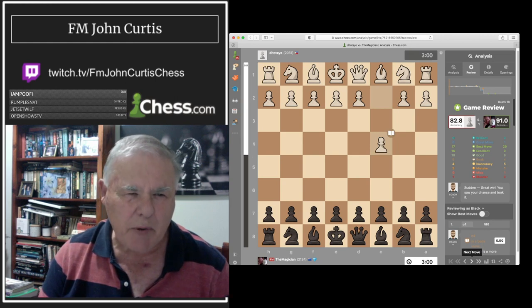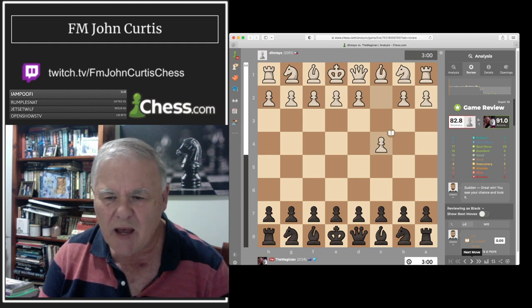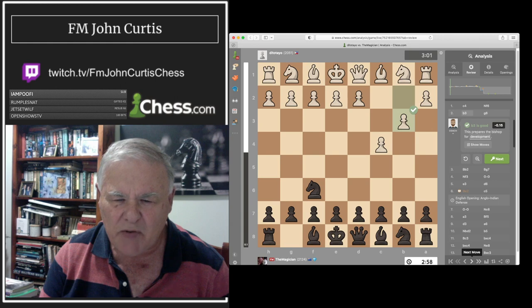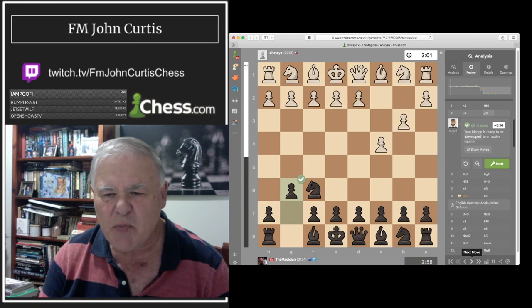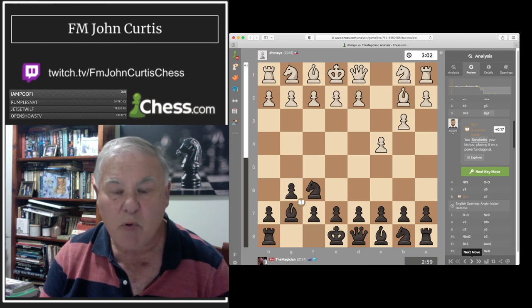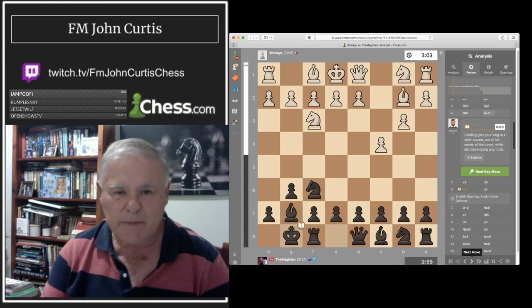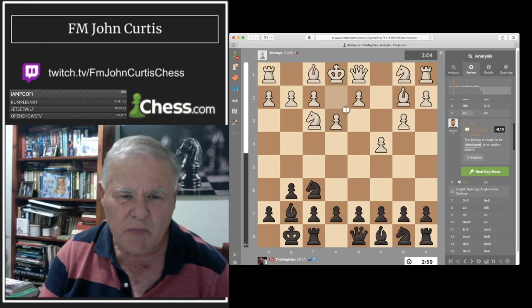I'm playing the black pieces; Ditto Teo is 2051 playing white. After knight f6, he plays b6 to fianchetto his bishop and put some pressure on me. I did the counter fianchetto. He played bishop b2, I played bishop g7 — both book moves. He played knight f3, I castled, and he played e6 to prepare d4 and develop his bishop to e2.